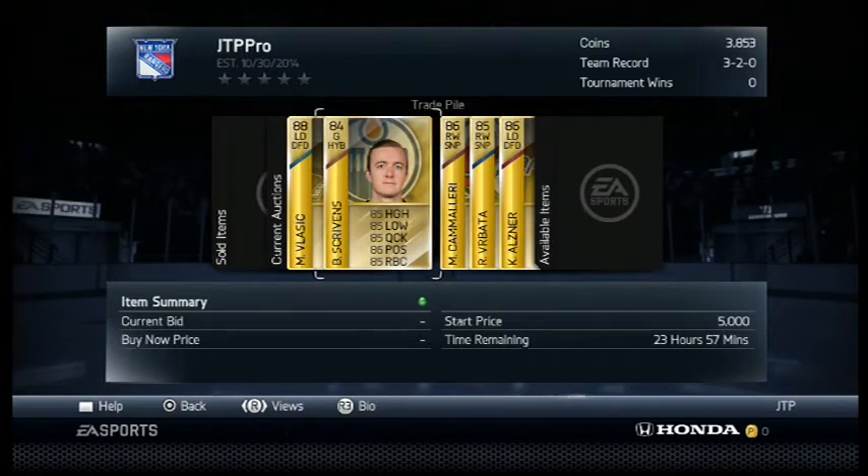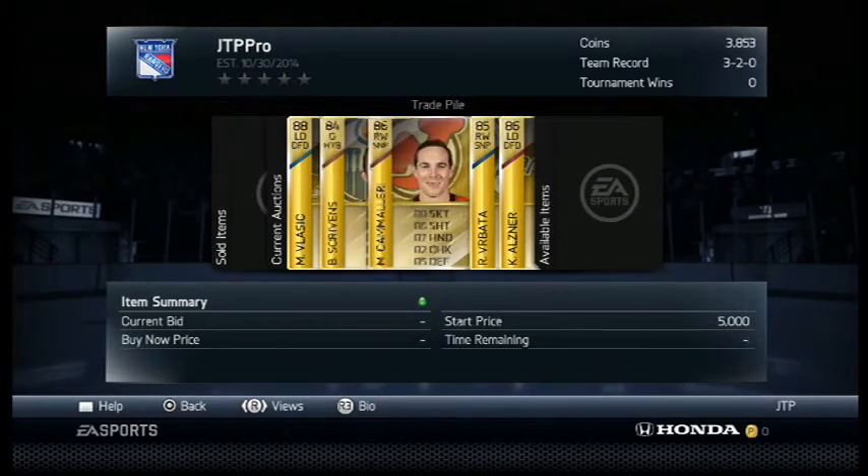Next up we have Ben Scrivens. He was the backup on my team, so I don't really need him right now. I was going to put up Craig Anderson, but he's fatigued so I can't. I have to play another game first. But Ben Scrivens has pretty good stats throughout — at least 85 in each category, 86 in there. He's the starter in Edmonton right now, so someone will want him.